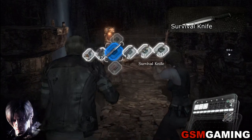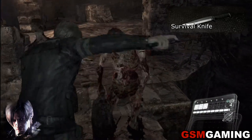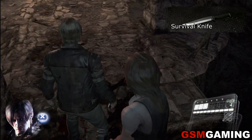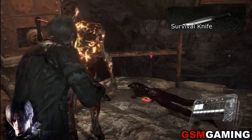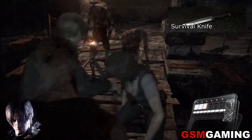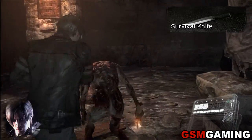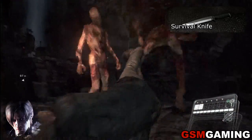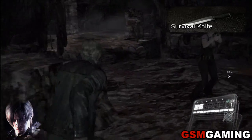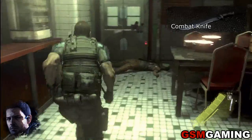The last two weapons that are easy to miss are the two knives. The Survival Knife is owned by Leon. It's not that hard to get kills with — you only need 10 kills with the Survival Knife. Most people prefer guns over knives, especially in Resident Evil. If you're having too much trouble, try turning down the difficulty, and if you have the melee skill you can equip it to make the knife more powerful. The second knife is the Combat Knife, owned by Chris, and it's actually a lot more powerful than the Survival Knife — you can literally just hack enemies up with it.